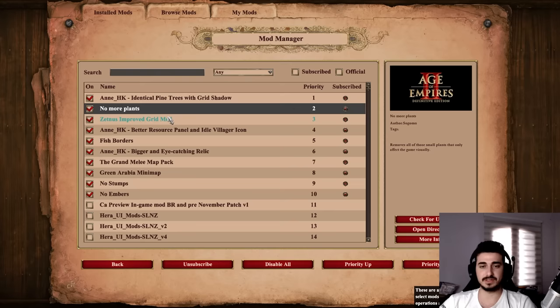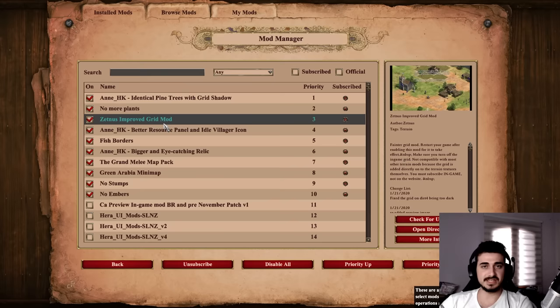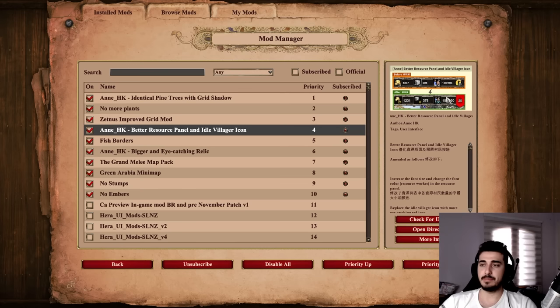Next up, you have the Zetnis Improved Grid mod. This is pretty much the best and the easiest on the eyes grid mod — disable the in-game grid, this is much better. And then you have the better resource panel and idle villager icon mod. It makes your resources and your idle villagers a lot more clear than the initial one. Highly recommend this one — there are other mods that do the same thing, but find one that works for you. This is the one I use and recommend.